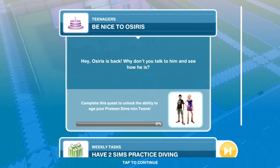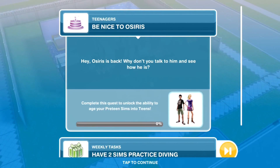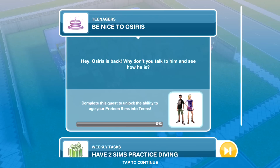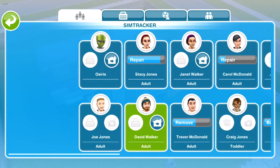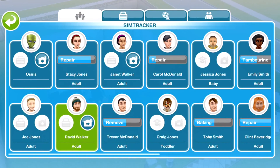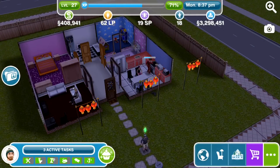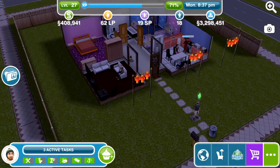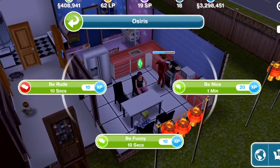The first thing we need to do is be nice to Osiris — so Osiris is back. Why don't you talk to him and see how he is? This quest, the Teenagers Quest, becomes available on level 18. It obviously unlocks the Teenagers and is another good one with no time limit, so we like those. If you're new to the channel, you won't know how much we love time-free limit quests.